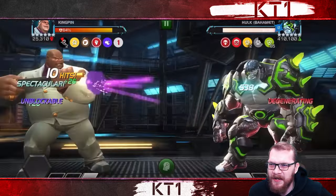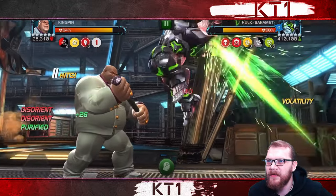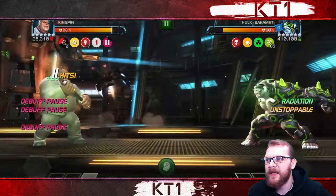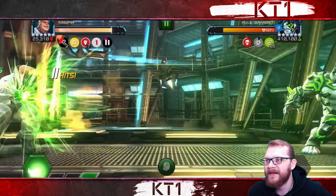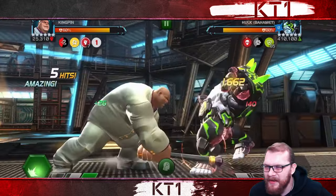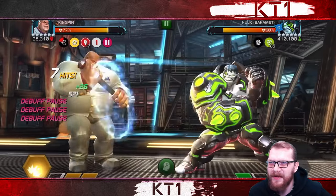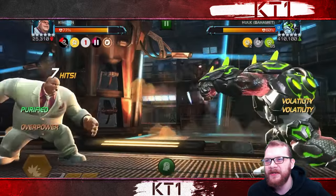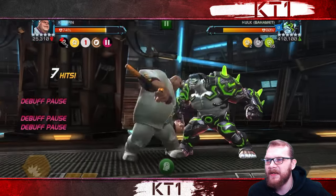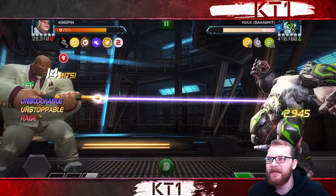I need to make sure he gains another charge. He throws a special, I purify the debuff — that means he gained a charge. Now he's going to throw his blast but I don't have a lot of power, so that was bad play on my part — I shouldn't have let him use that special. He goes for another level one; he's not going to throw his blast here so I can go immediately straight after to punish it. I just need to make sure I have a bar of power.